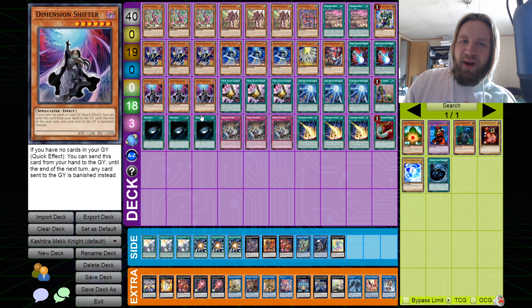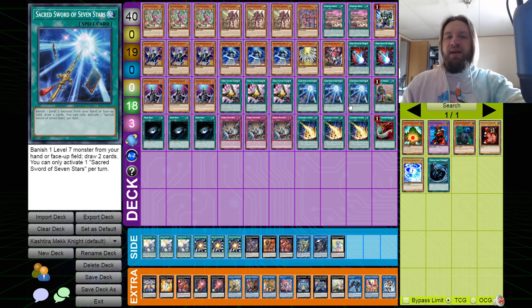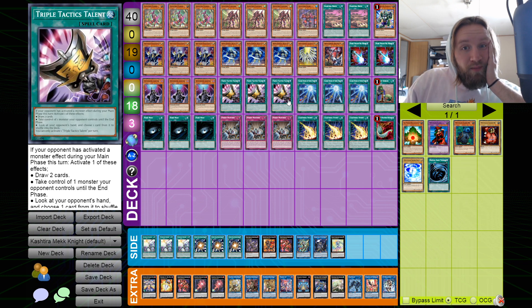I play triple Pot of Desires, triple Sacred Sword of Seven Stars, and an Upstart Goblin. The reason I'm playing Seven Stars and Upstart instead of Prosperity is that I like Seven Stars a lot more. Going second, you're almost always using a monster effect, so Seven Stars is almost always Pot of Greed. Pot of Extravagance's snatch deal isn't that powerful in this deck, and looking at your hand going second isn't as good — I just like to draw the most, and that has negative synergy with Prosperity.